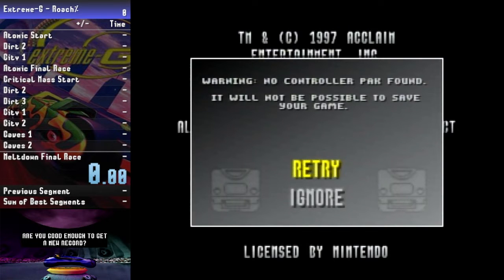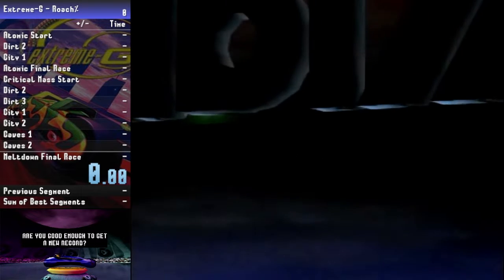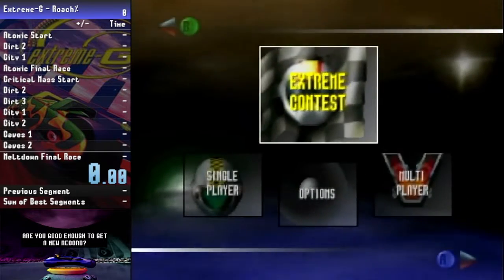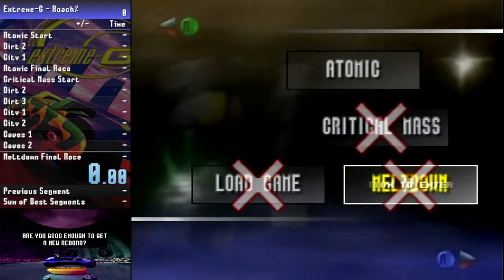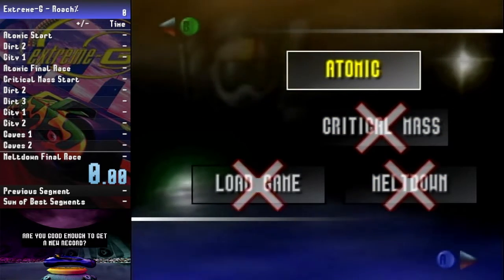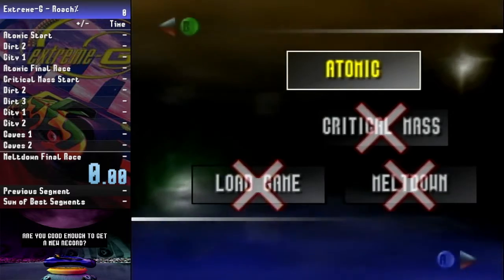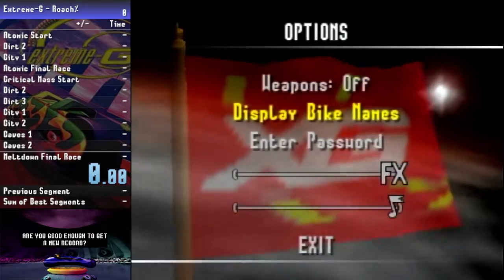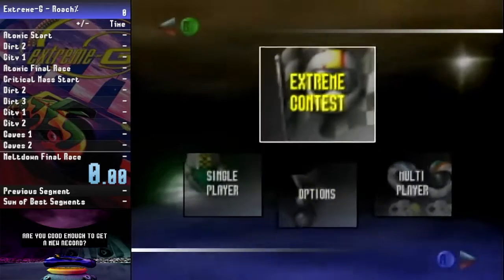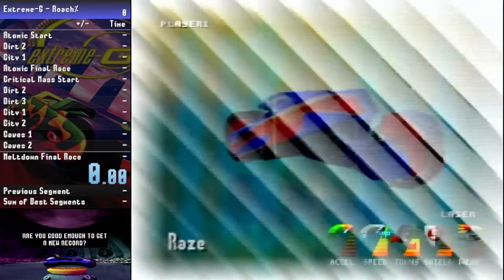Hey everyone, we're going to do a bit of a different speedrun this time. We will not be able to save our game — we are starting with a blank fresh save file. This is called Roach Percent. Unlike Roach, you just have to beat Atomic, Critical Mass, and Meltdown with a regular bike. If we can do that, we can unlock Roach. We're going to go straight to Extreme Contest and Atomic Novice.